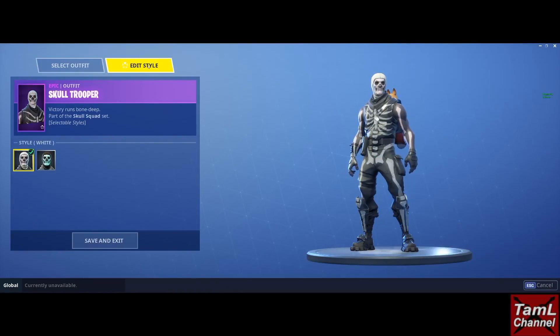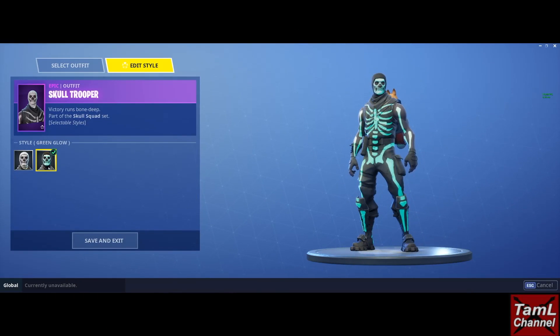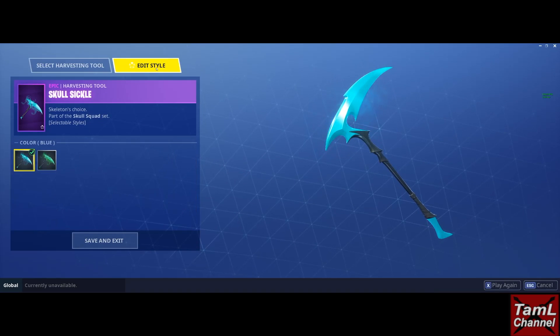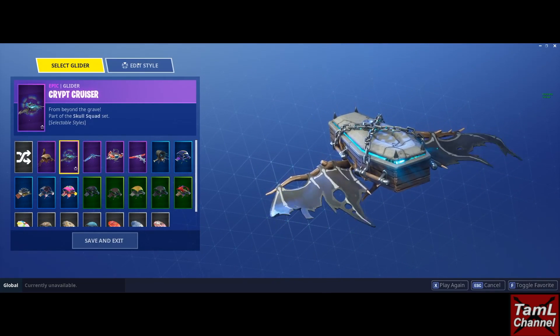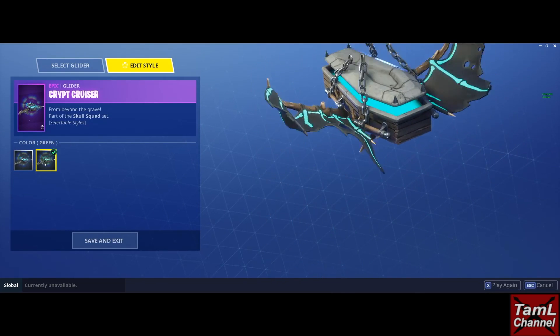The hugely popular Skull Trooper skin has returned and you can buy it in the shop now. It comes with a great sickle pickaxe and also a Crypt for the glider, which is a really cool looking glider.